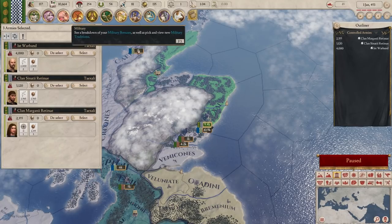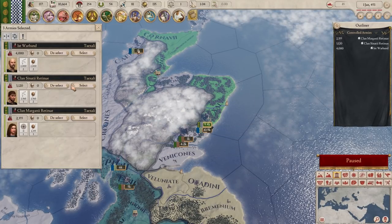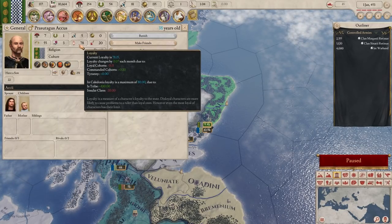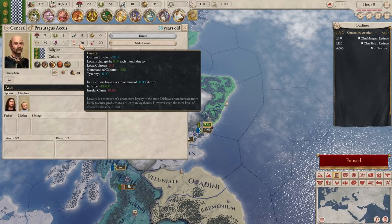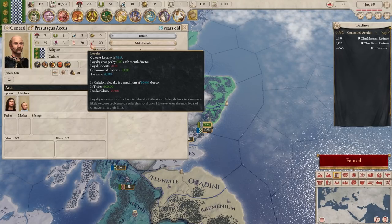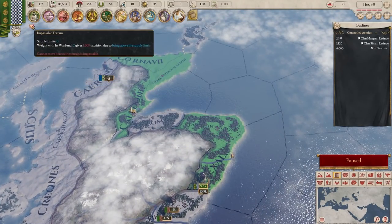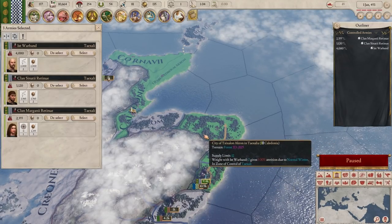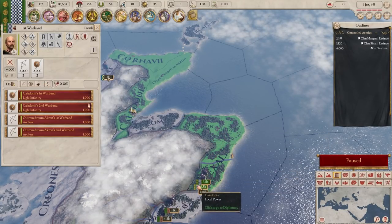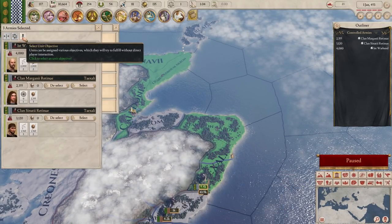Even if we expand our army, it's going to be an issue, because we have a general whose loyalty is quite high to us right now, but that's going to start ticking down. And if we make him too strong it's going to tick down faster, so we need to balance that. Let's just get another army of the same type we got last time. I'm also going to split up our army slightly - I'll leave one army there and move another army up there. This might be a good time to use automation.